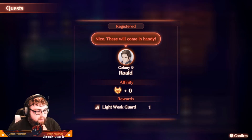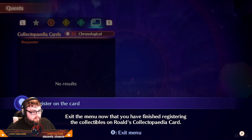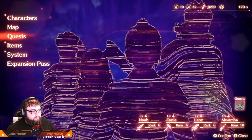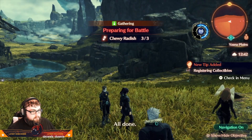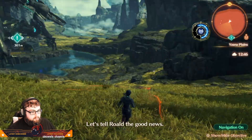I got no affinity for that, but I got Light Week Garden. Exit the menu now that you have finished registering the collectibles of Roald's Collectopedia card. We'll have to register the materials we gathered on Roald's Collectopedia card — let's tell Roald the good news.